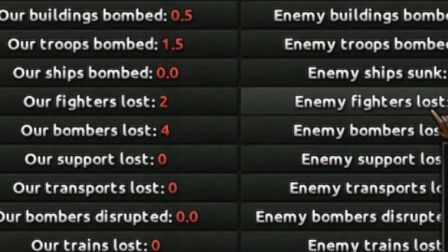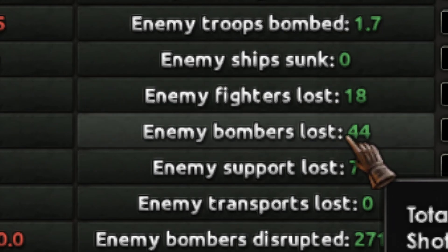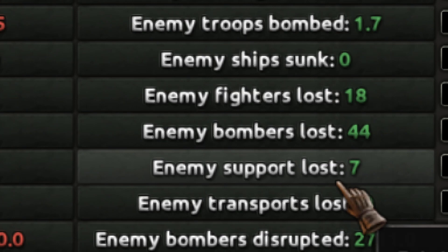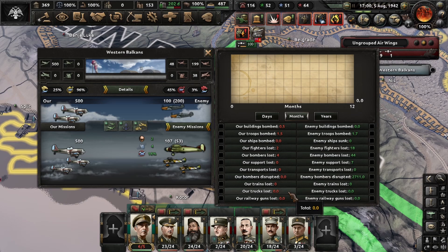As you can see we are doing quite well — our fighters lost 2, and on their side enemy fighters lost 18, enemy bombers lost 44, and 7 support planes. So they are doing very badly.